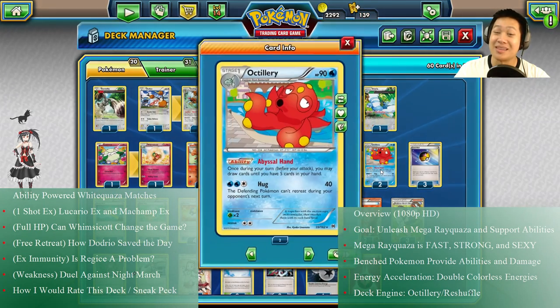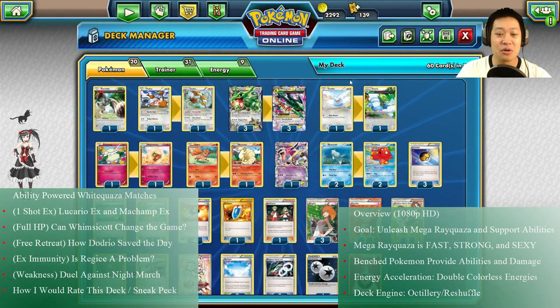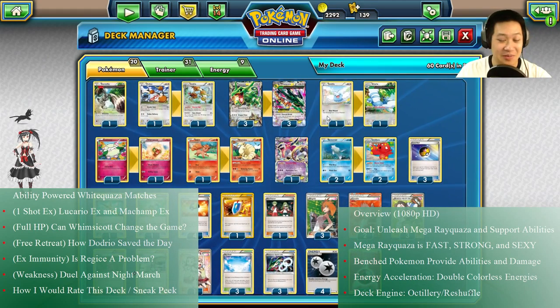We've got the Sushi Master. He's got a teleportation device, shows up at anybody's swimming pool, draws you more cards and sushi. These are my Pokémon. Plenty of Pokémon. We're gonna quickly go through trainers and then get to see some awesome matches.